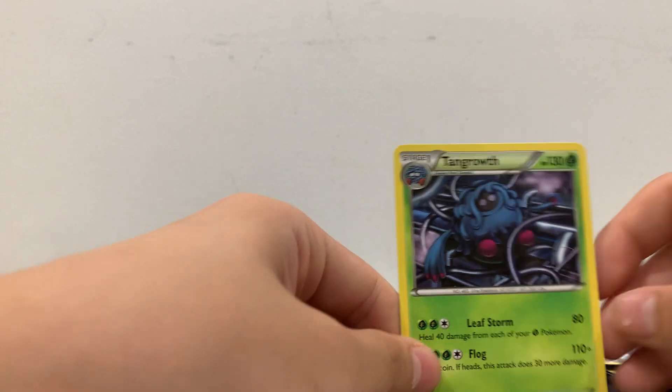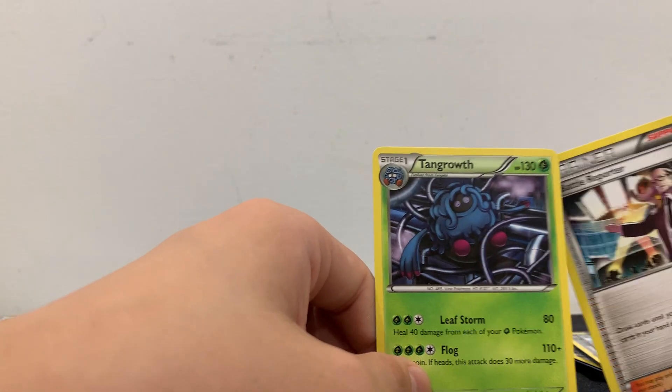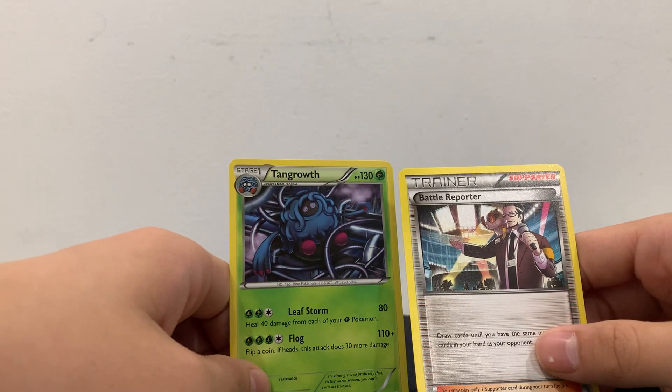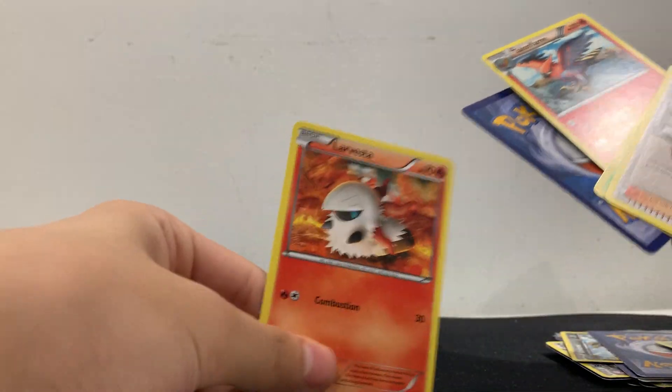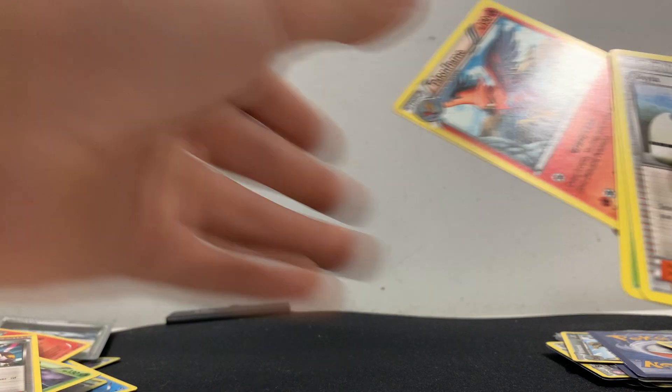Fletchling. I don't know why there are some Pokémon cards that are like cut up — I guess something happened. I might have to tell him about that. Tangrowth. Battle Reporter. Then we got a Larvesta — Larvesta — pretty good, pretty good. Inkay — another one.